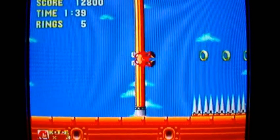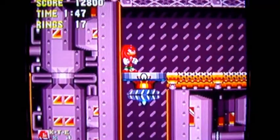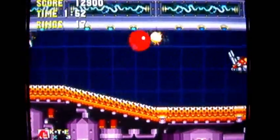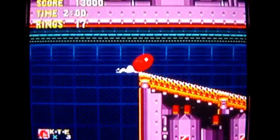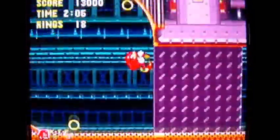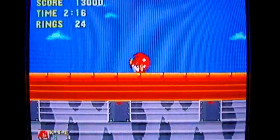That was getting a little dangerous. I love those mechanical spikes — such a nice touch. Watch off that skate there and go down; yes you have to go down despite the 'down is death' theory, but that's just how the game leads you. Wait — I can take this upper route with Knuckles just because I can! This is a route you can't normally take with Sonic.